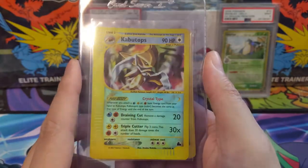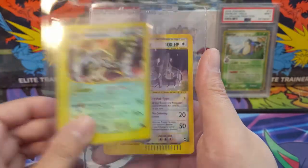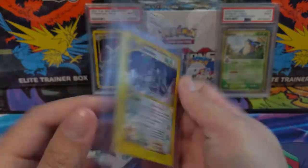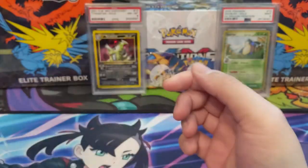At some point we'll pick up the non-reverses, but the reverses were just more reasonable in price for obvious reasons. Then Nidoking — this is holo, but the condition isn't great; yeah, pretty beat up. But slowly working on getting these crystal types into the collection.